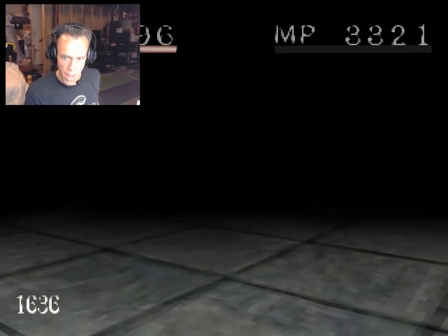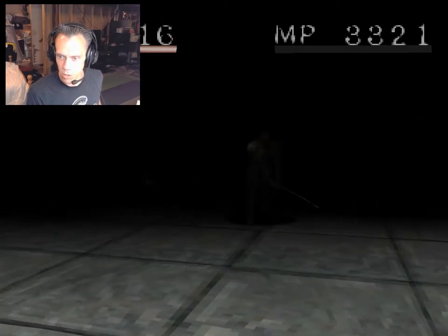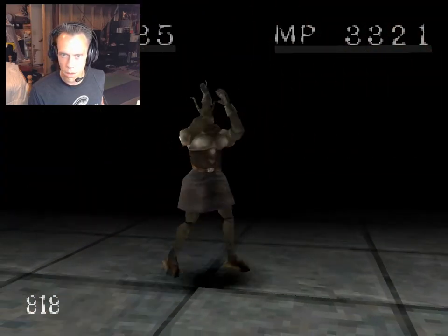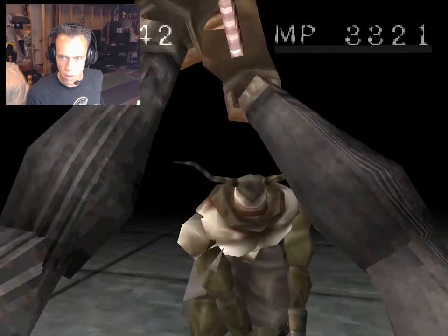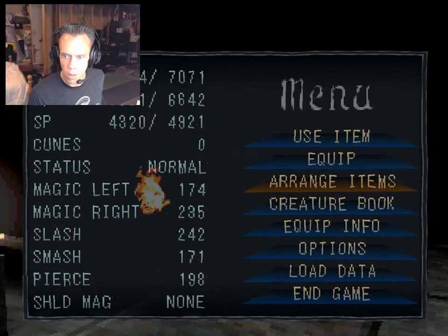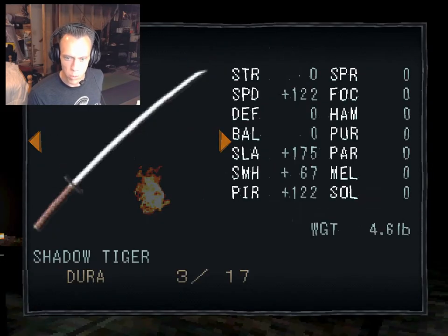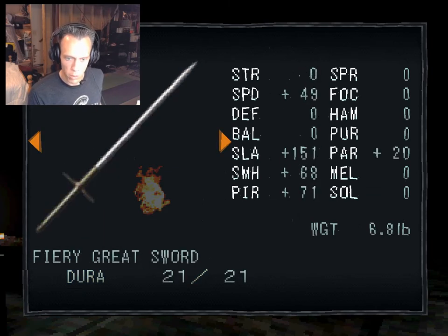I love my absolutely insane critical hit chance and critical hit damage. Take my advice: if you're playing Shadow Tower, stack speed. That's my signal that my Shadow Tiger's durability is running low, so let's jump over to our greatswords.